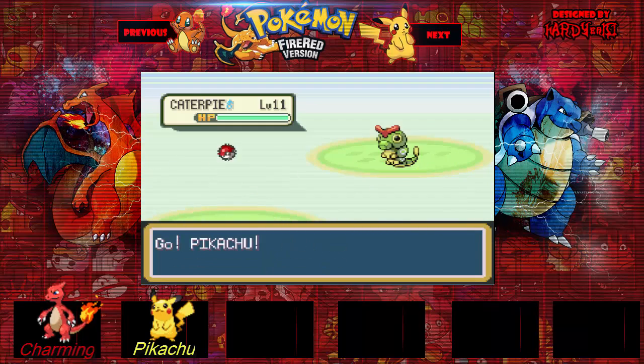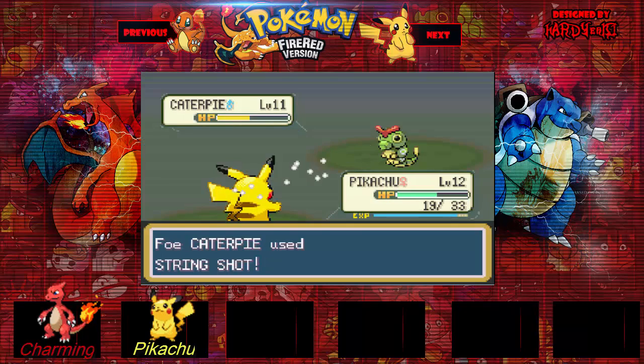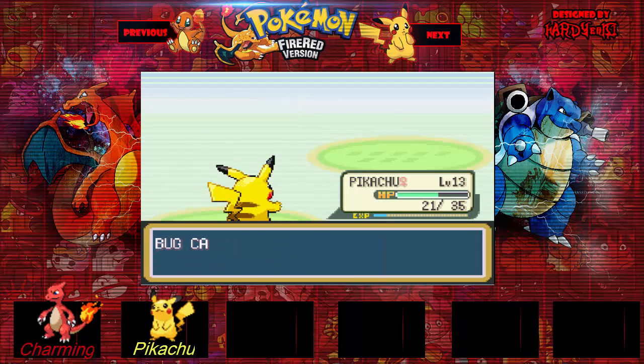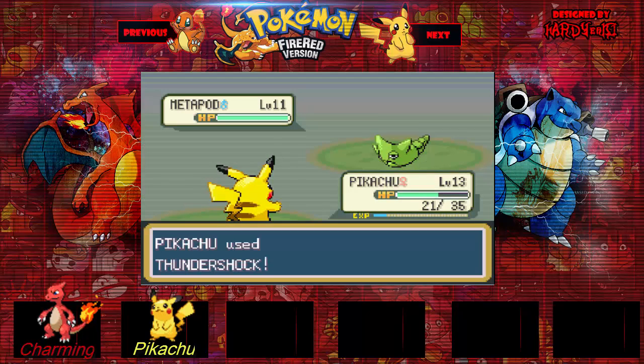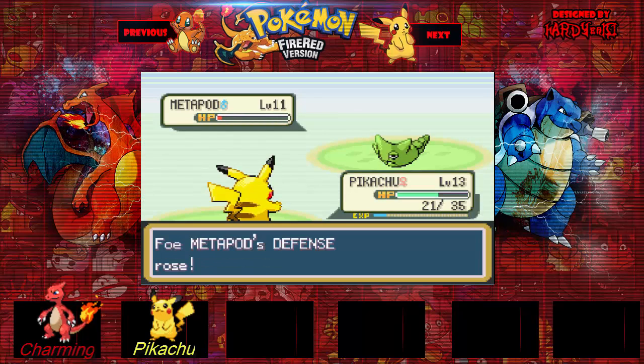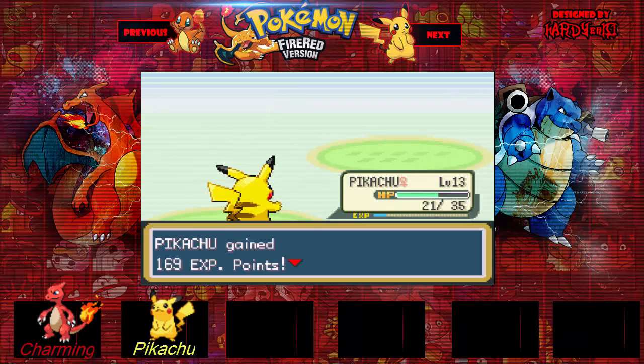Here's another trainer — another bug catcher, and another person I hate. Alright, that's two hits. Level 13 Pikachu versus Metapod. Let's keep Pikachu out — probably two hits, maybe three. No, it's a crit. Alright, let's use Quick Attack. He's dead.